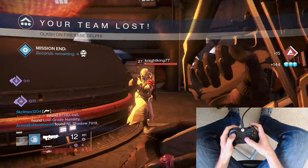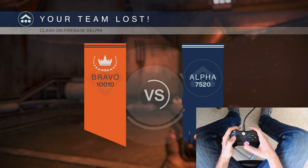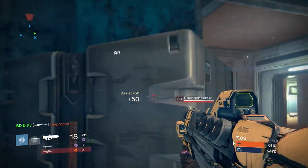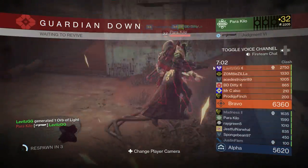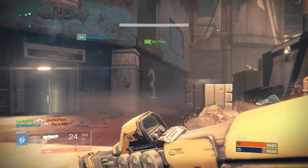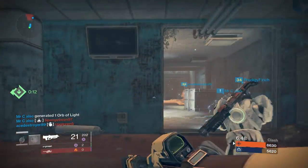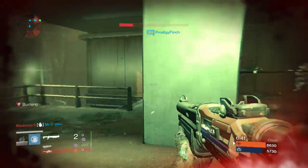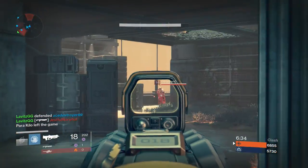A lot of new players rely too heavily on the right stick, and it impacts their gameplay because on console you have to use the two sticks in unison — use your strafe to bring things closer together. If you want to see if you're over-aiming or under-aiming, just record a few games and watch them back. Look at when you're snapping on target: is your crosshair going past the enemy? Then you might be over-aiming. If you stop a little bit short, you might be under-aiming. Players on sensitivity 8 or 9 often over-aim, going past the opponent rather than sticking the crosshair on them, while someone on a slow sensitivity might be under-aiming.